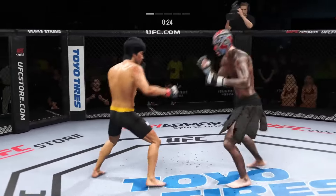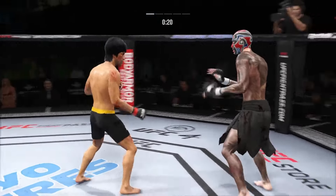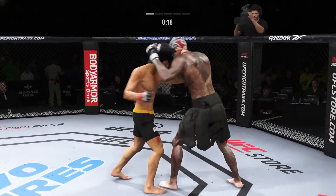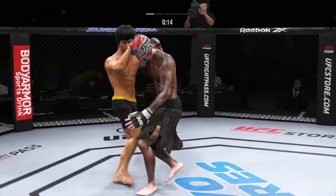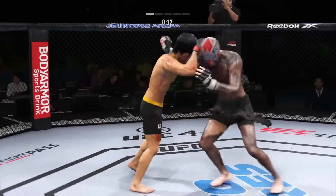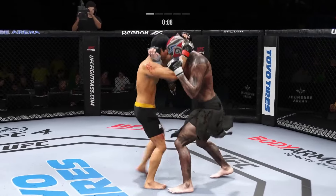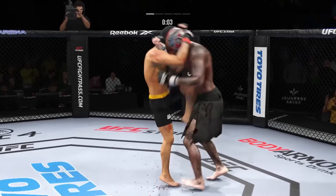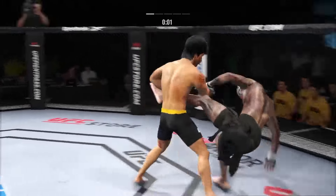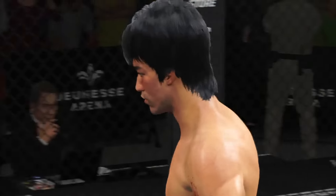Lee's head kick is blocked — no damage inflicted there — and they separate. He engages in a single collar tie here and switches his stance yet again. The fighters clinch again. Absolutely, both of these fighters love fighting chest to chest. He goes to the ankle pick now to get him down — decent. We'll see how he chooses to proceed from here.